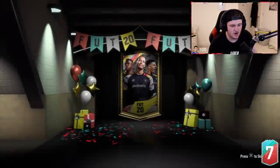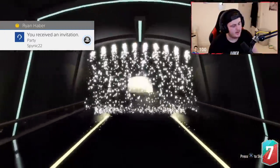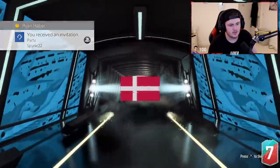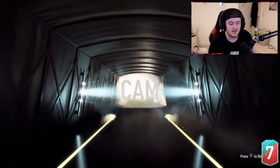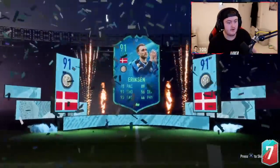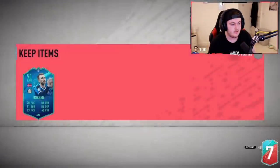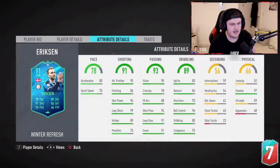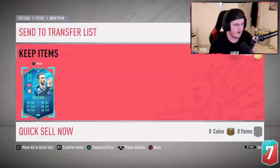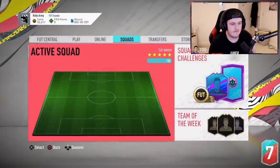Anything but Florenzi or Ricardo Pereira and we're happy. Here we go. I hate seeing that so much. Ericsson's not bad actually — I hate seeing that, but Ericsson cheers me up, to be fair. This is a good card. 91 rated — this is a good card. I'd be happy with that. I literally got Ericsson and I was happy with it. Probably can fit him into the team as well.